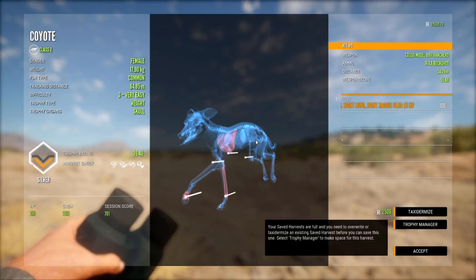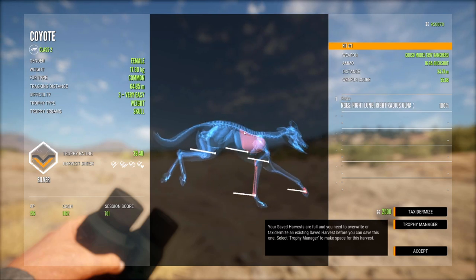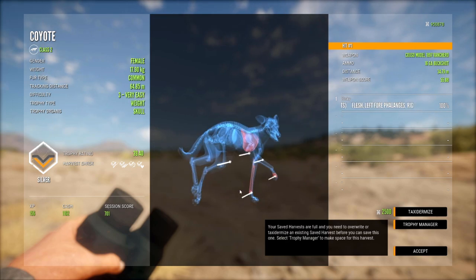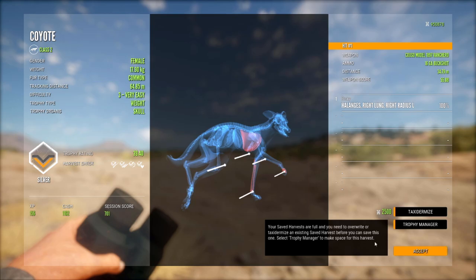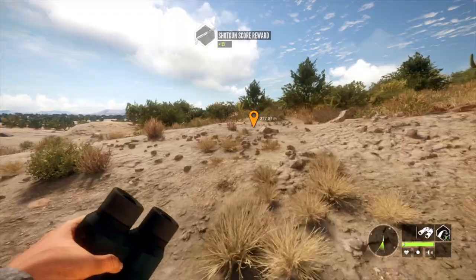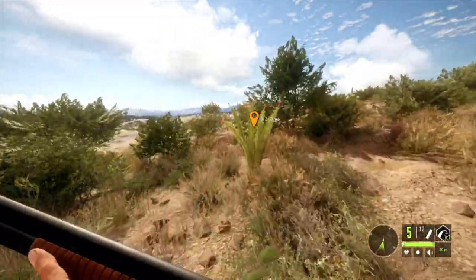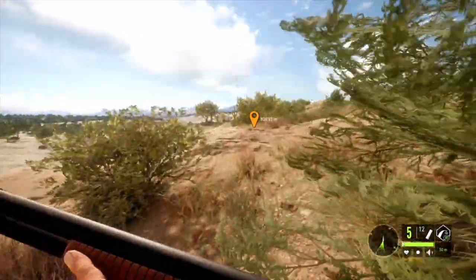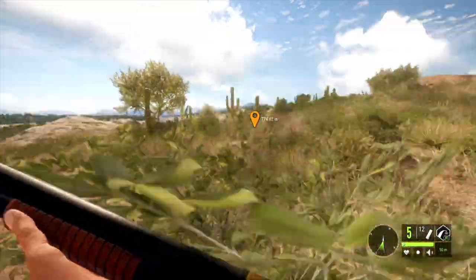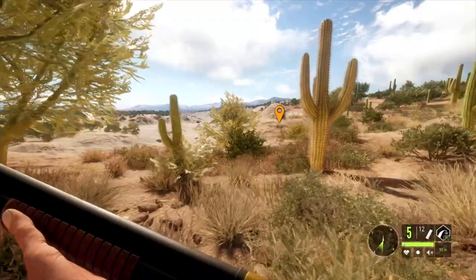Just a female, but check out that 16 gauge buckshot — look at the damage, not bad! Got him right in the paw, in the leg, and in the lung — knocked the wind out of him, broke his legs. The brand new Calso Model 1897 is a beast. We're going to be using it a lot more on Call of the Wild across different maps — duck hunts, geese hunts, rabbit hunts — it's definitely going to be in the loadout for a while.